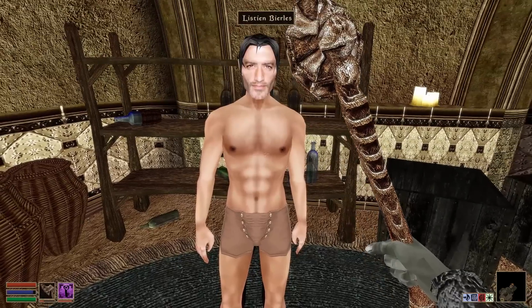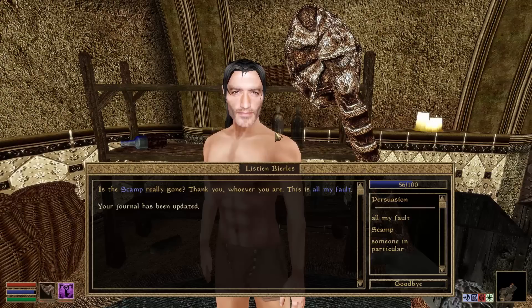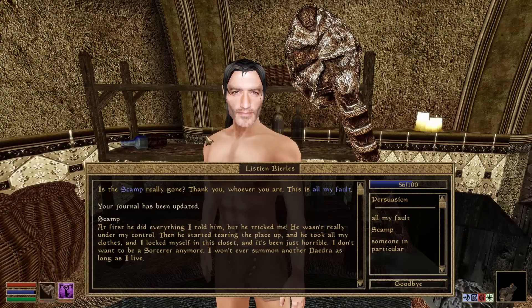Hello — did you want something? So the scamp is really gone? At first he did everything I told him, but he tricked me — he wasn't really under my control. Then he started tearing the place up, took all my clothes, and I locked myself in this closet. It's been just horrible. I don't want to be a sorcerer anymore — I won't ever summon another Daedra as long as I live. That's a good point — we need to get summoning. Thanks for killing the scamp, Jason McGrizzle.